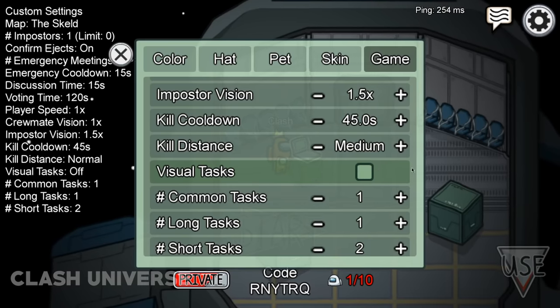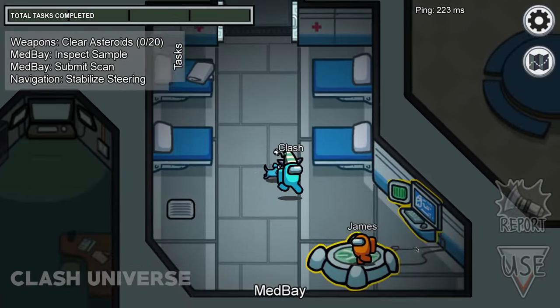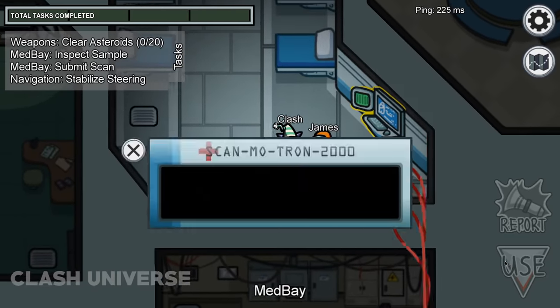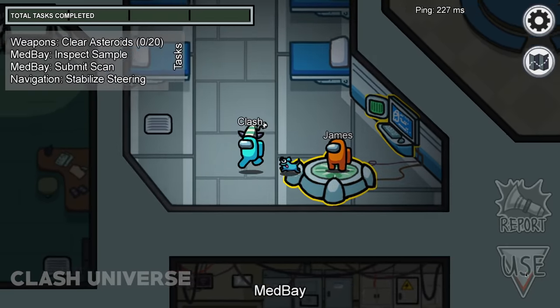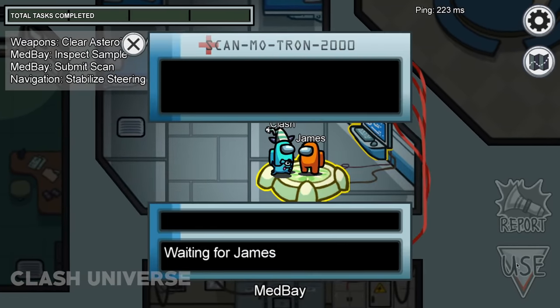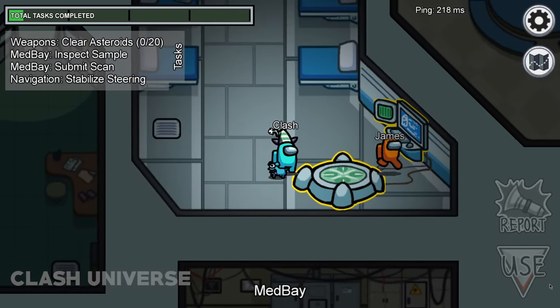Suppose the visual tasks are turned off in a game. You could still verify your crewmate by trying to do the same task which they're doing. If a message pops up saying to wait until your crewmate completes the task, you can confirm that they're not an imposter. If you don't have the same task, check for the taskbar to go up.